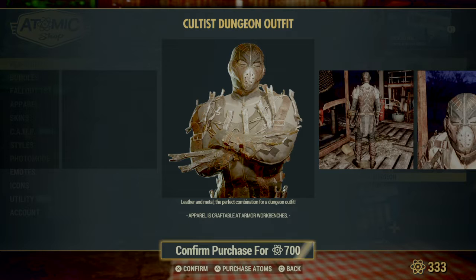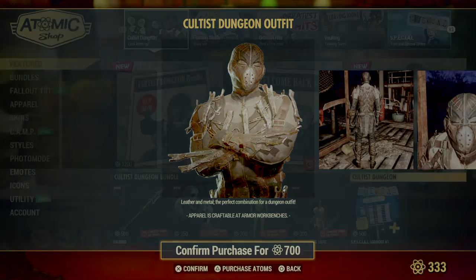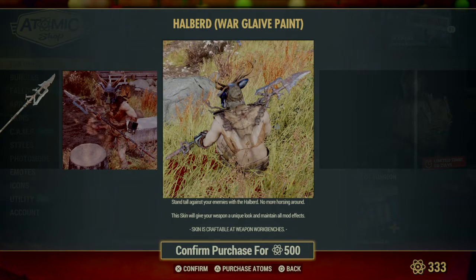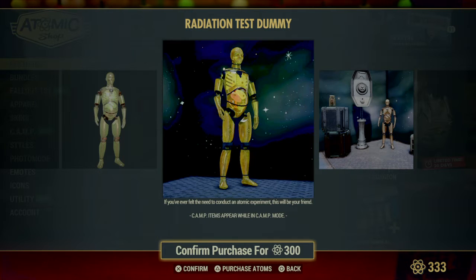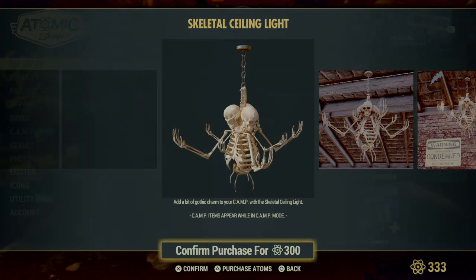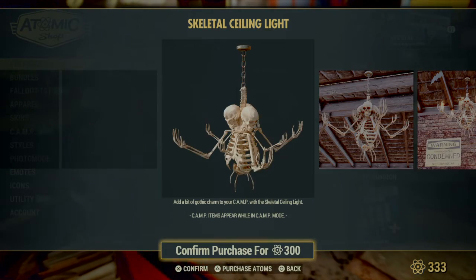Here's what the Cultist Dungeon outfit looks like — I actually kind of like this outfit, it's really creepy looking. Here's the Warglaive. The Skull Torches — oh, I like that, that's cool. Radiation Test Dummy. The Ceiling Lights — oh yes, and it does the flame out of the hands. I like it, definitely. That's going to be one thing I'm going to get.